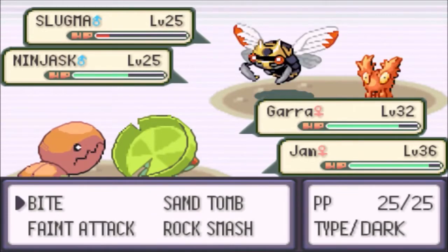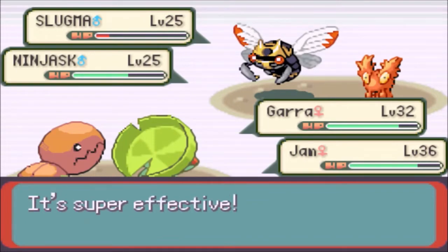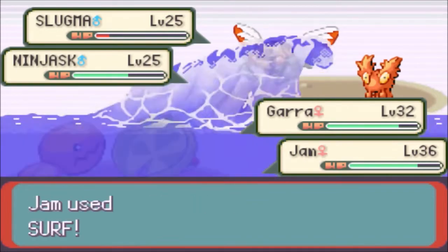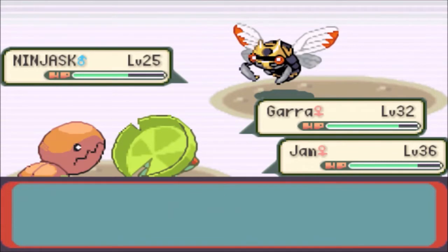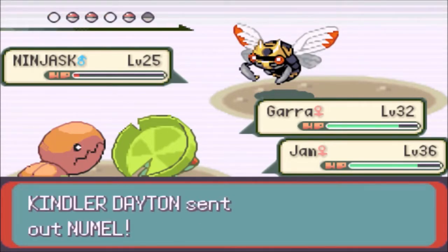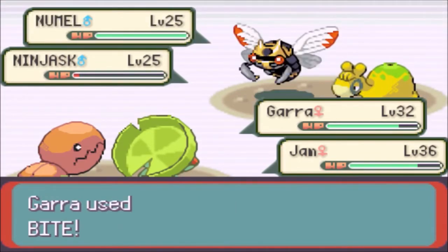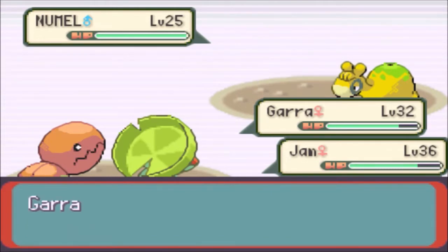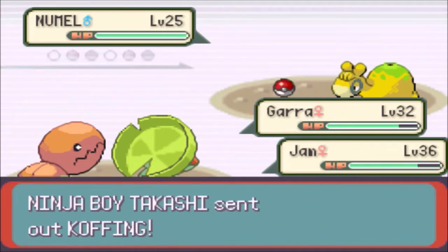I'm gonna go Bite the Ninjask and go for Surf — this should take out both of those guys. I was a little worried about using Surf because I keep playing other Pokemon games too, and if it's not third generation — where double battles first happened — Surf will hit the Pokemon next to you. If Gaara got hit by Jam's Surf, there's no way Gaara was gonna survive that. Gaara doesn't have good Special Defense. Luckily we don't have to worry about that here.